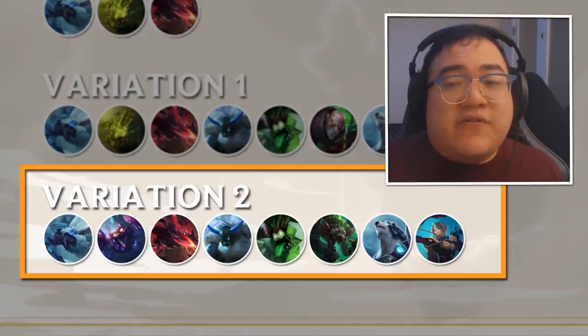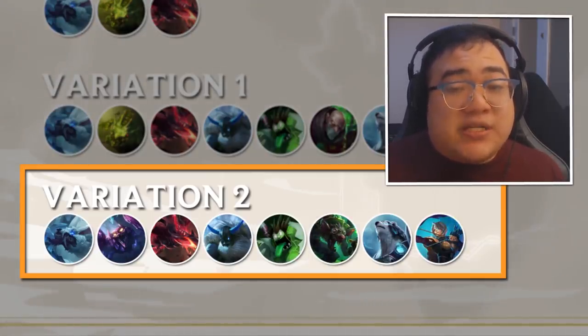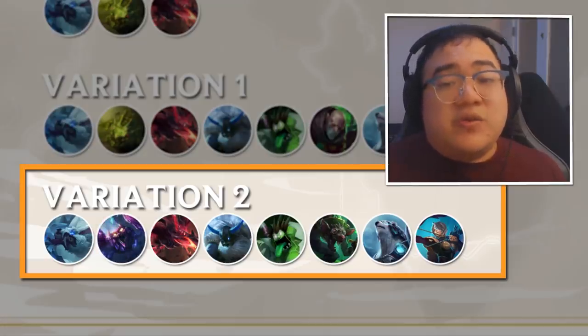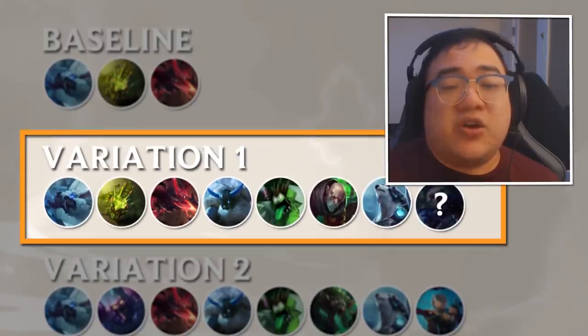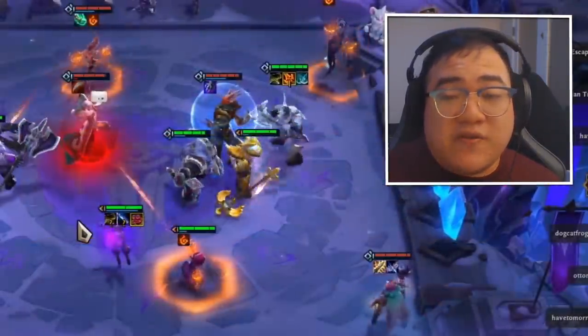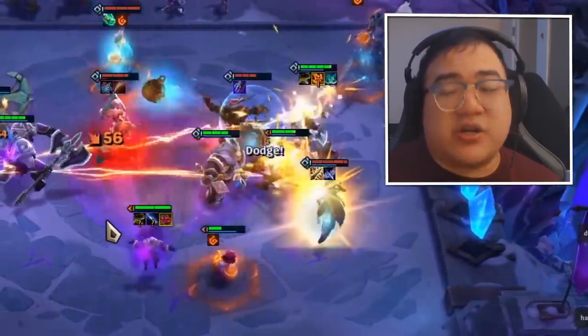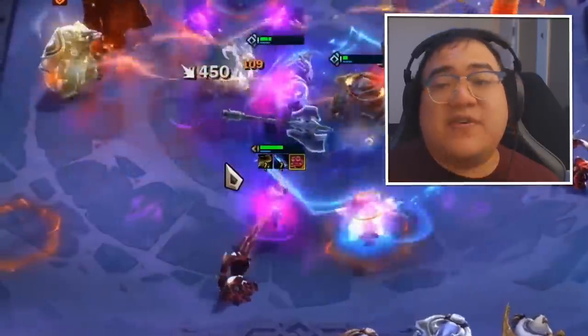The second composition is a two-Ranger comp where instead of removing Skarner, you use Skarner, Ash, and Twitch instead of Kog'Maw. In the first composition your carry unit is mainly Olaf — he'll do the majority of your damage and you want to make sure you have items set for him. Your secondary carry is going to be your Kog'Maw or whatever backliner you have.